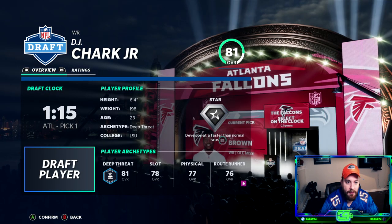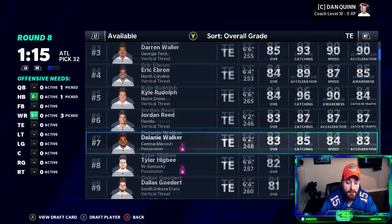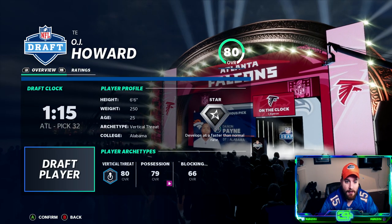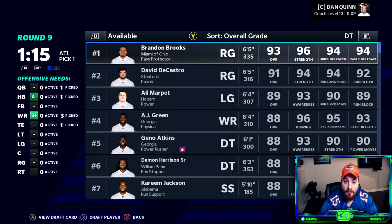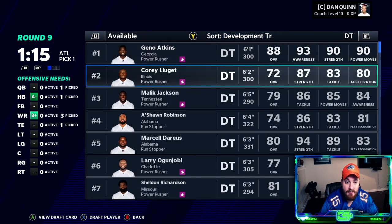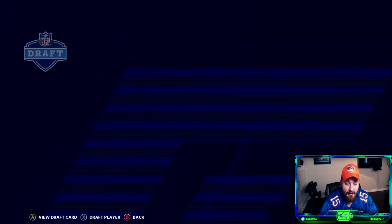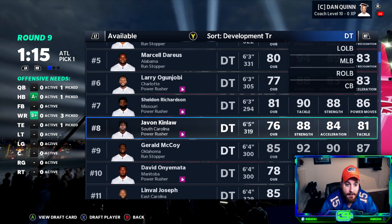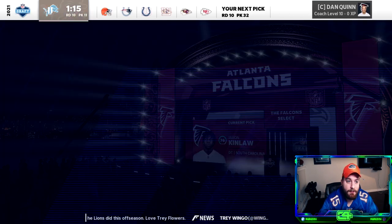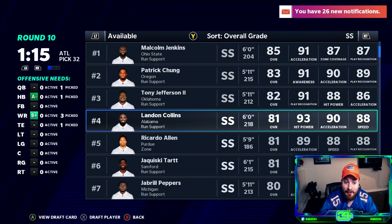With AJ Brown selected, Shark is still there so we grab DJ Chark too. Our wide receivers are done — Julio and Chark on the outside, AJ Brown in the slot. Da'Ron Payne just went off the board. OJ Howard is still here at 25, 80 overall — probably the best young SEC tight end — so we grab him. Round nine, looking at defense: there's Kinlaw with a hidden dev trait. He's 22 and young — let's grab Kinlaw.